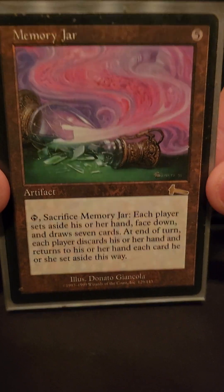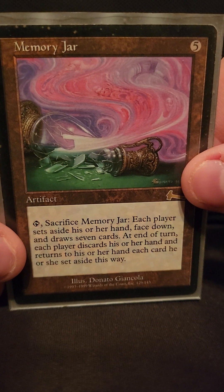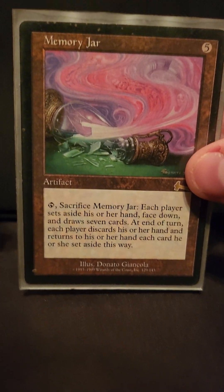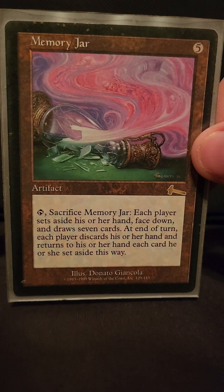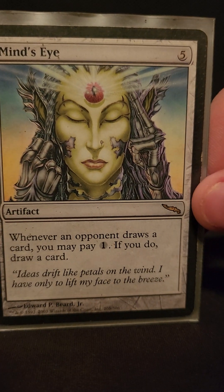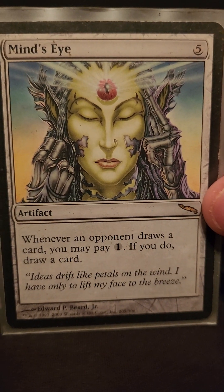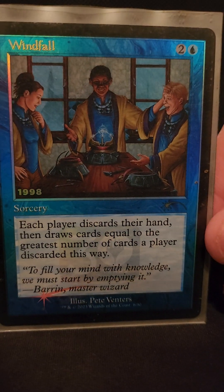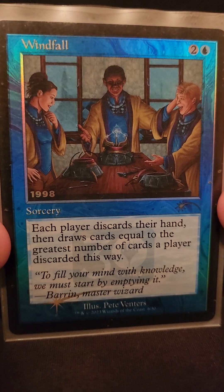For card draw: Memory Jar — you sacrifice it, draw seven cards, pay to suspend those seven cards for really cheap, then get your other hand back at the end of turn. Mind's Eye — whenever anybody draws a card, you get to draw a card if you pay one. Windfall is great to fill your hand back up after you've suspended everything.